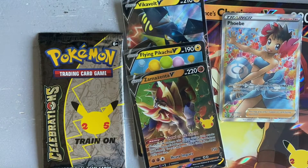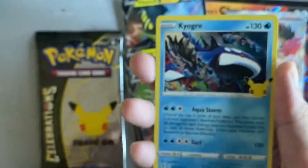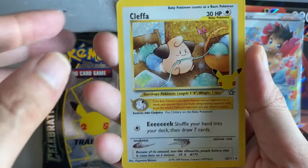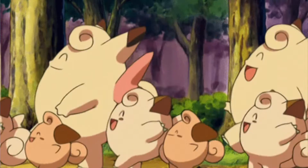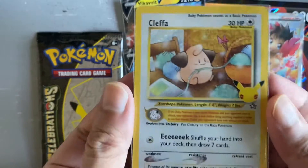Hoping for a hit to the classic collection — let's see what we get. We have an Jirachi, a Kyogre, a Cleffa — baby Cleffa, classic collection hit right here, nice — and a Professor's Research. Every pack has been a hit so far. Nice, little Cleffa.